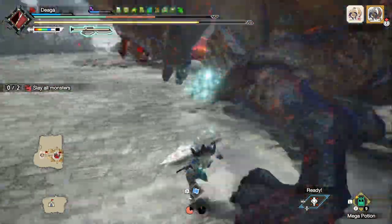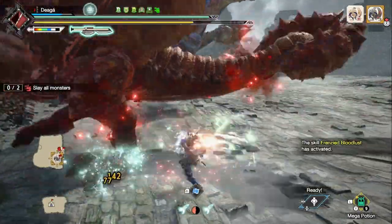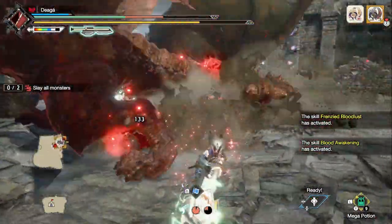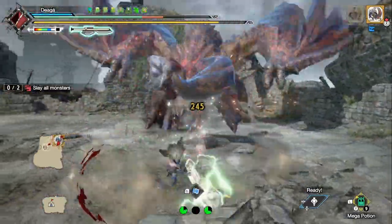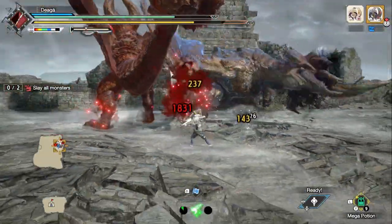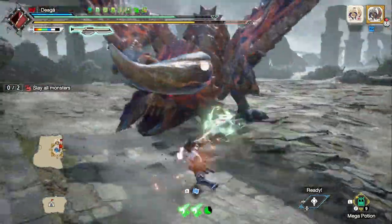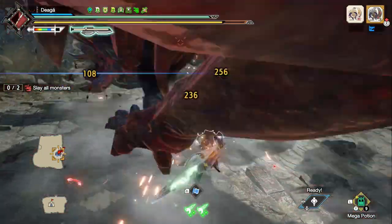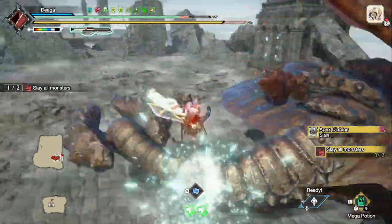Yeah, this is quite chaotic. It's hard dealing with two monsters. You can see the normal Diablos is digging and it's enraged — it's going to do the Catapult. I was just searching for it, didn't notice where it was going, so it was quite lucky that it flew over me. Here I go for the ZSD because I'm at full health, so I figure I can survive that — and then the Apex just dies. So that's nice.